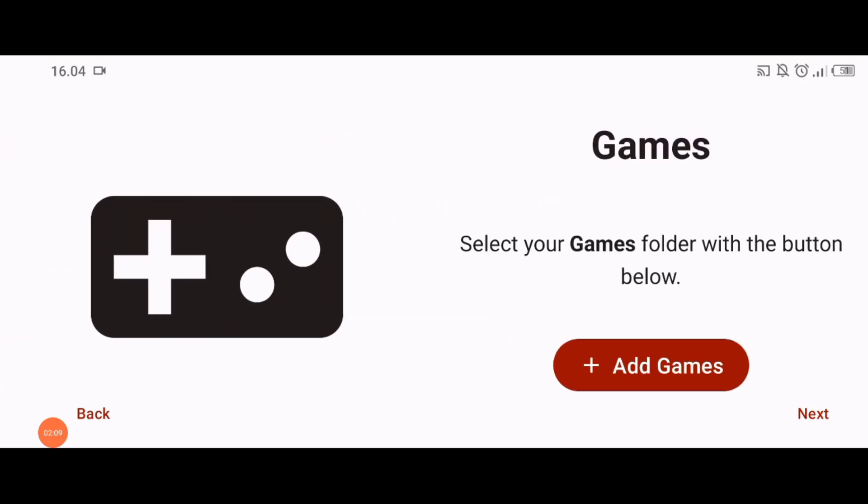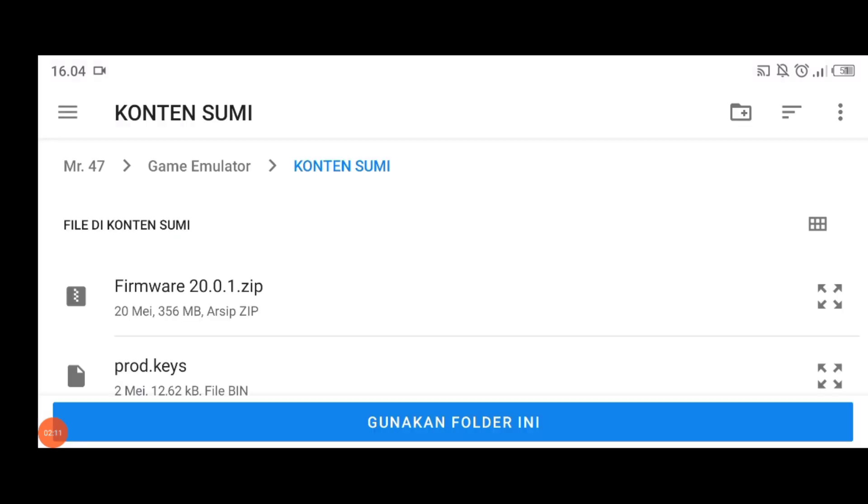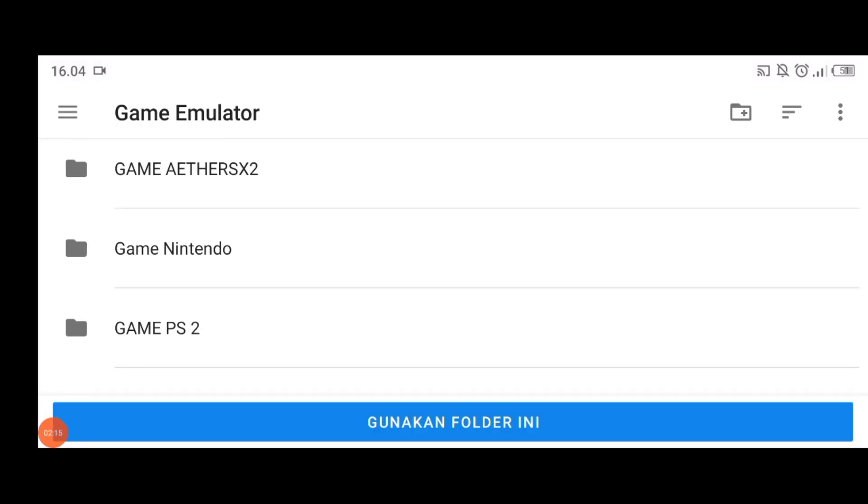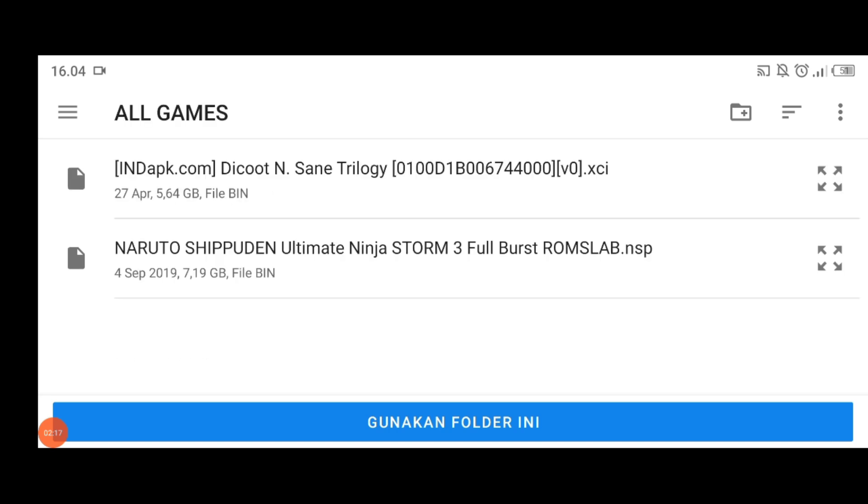Yang selanjutnya kita langsung max aja ya. Di sini masukkan game folder atau game kalian. Saya mau coba di dua game, yaitu Crash Bandicoot yang Trilogy, sama Naruto Shippuden Ultimate Ninja Storm 3 yang Full Burst.